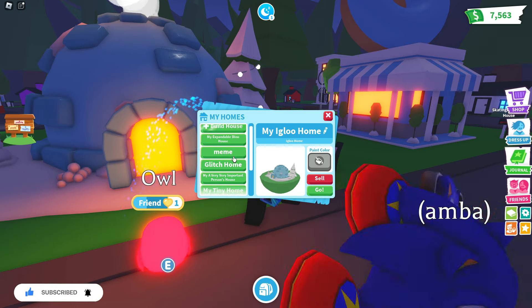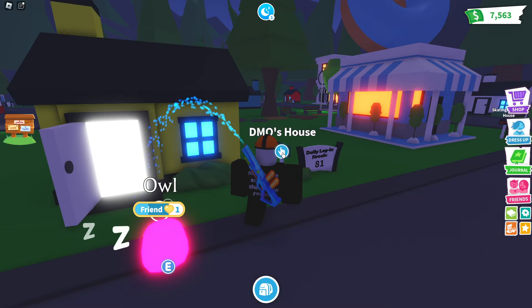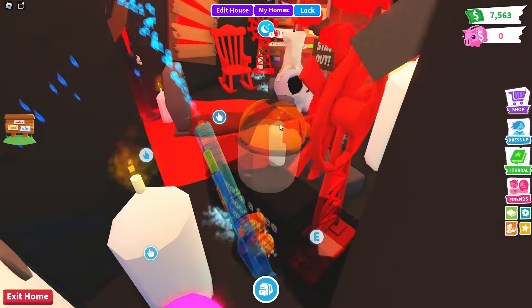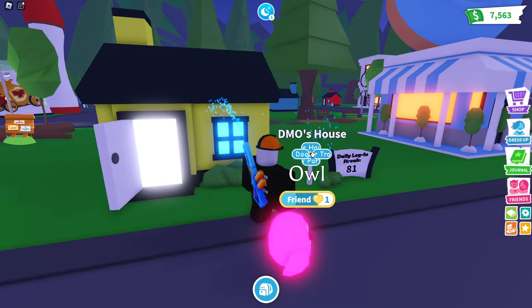I'm gonna get my meme house out — let's click go — because I don't want to accidentally have someone bidding on my main house. This is my meme house; my friends have built it for me. I won't sell it because I feel guilty, but here it is. It's incredibly cluttered, so I apologize wholeheartedly.